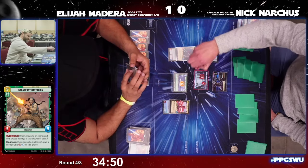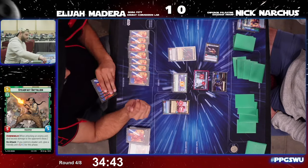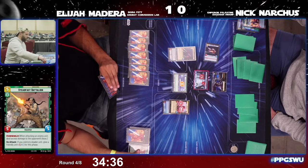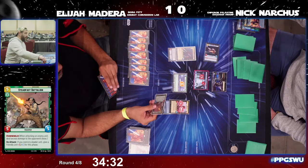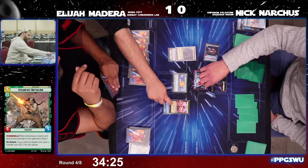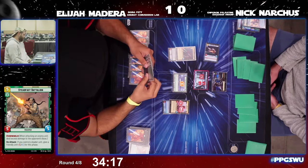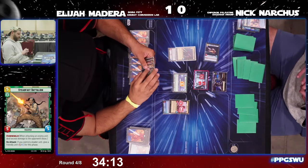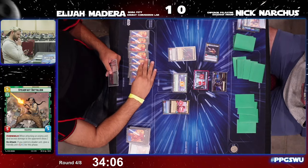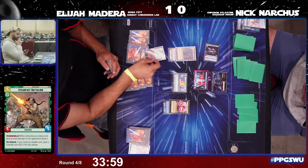Chat calls out some missed damage — the Overwhelm on Steadfast Battalion, as Vader did have three damage on him. Should be at least three extra damage. They're getting that worked out. It looks like they did give the extra on attack trigger — the plus two, plus two from Steadfast Battalion — given to Boba Fett, so just one extra damage goes through to Nick's base.